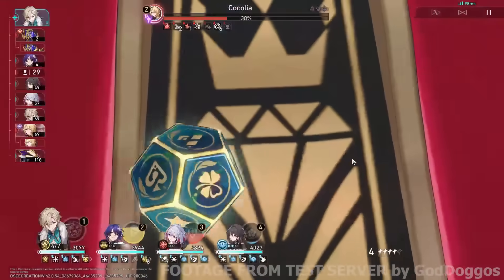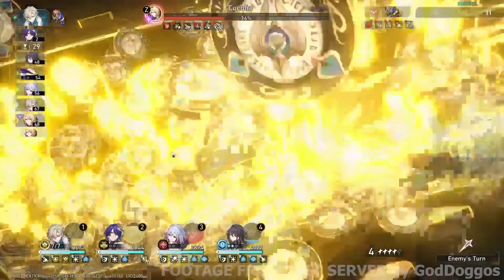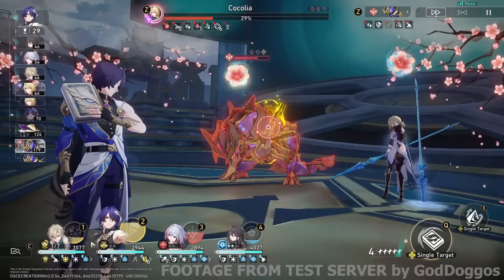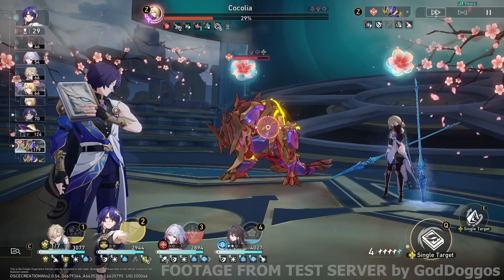Let's look at Aventurine's damage on Yanqing as well. It's only 23k with the blind bet, then 24k on the blind bet — and the shield is just never going to end. With that, a double follow-up attack with the ultimate — that's about 60k damage. For a preservation character, it is unheard of to do that much.